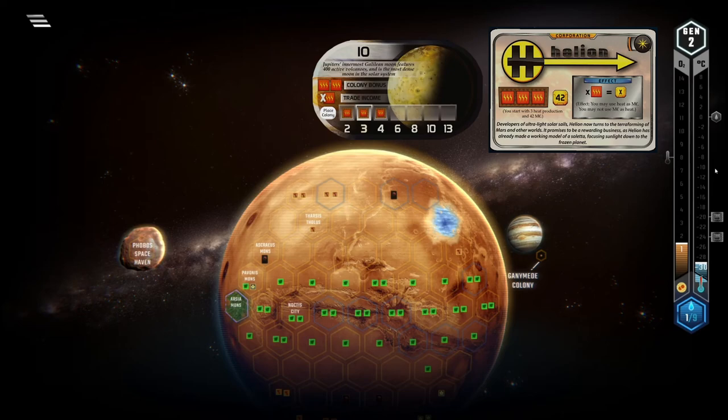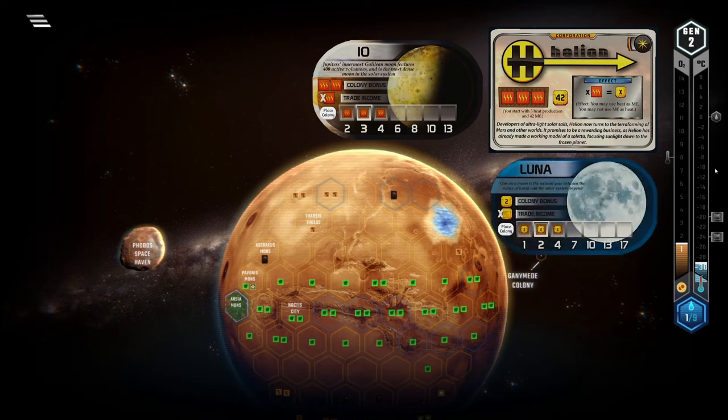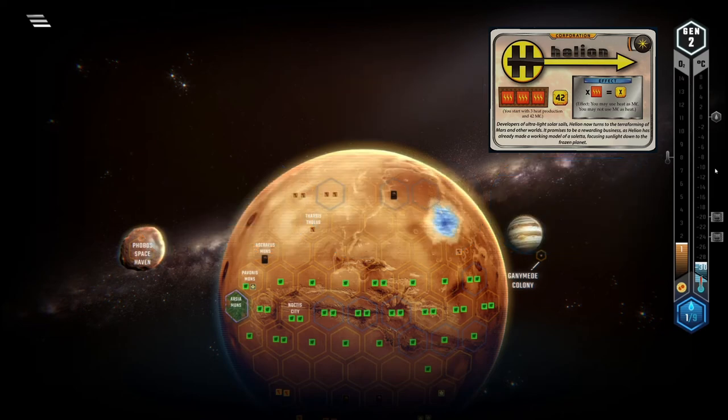Colonies adds Io, a normally quite bad colony tile that can be quite good for Helion. Other players will often trade to different planets, so you will have Io to yourself. Especially in the late game when the temperature is maxed out, you won't suffer from being the third or fourth player in the generation, because you will always have Io to fall back on while your opponents fight over more generally good planets like Luna, Pluto, or Miranda. The higher reliance on power production for everyone is something Helion doesn't enjoy, as it means less potential heat production for you, but this is a minor complaint.